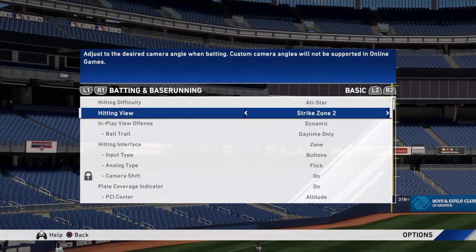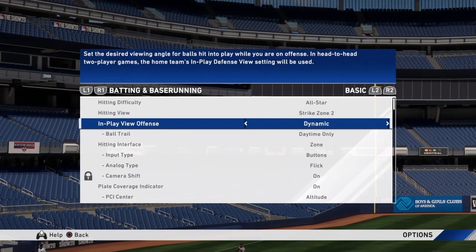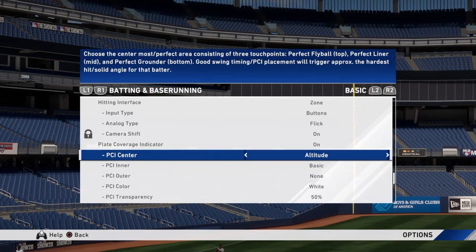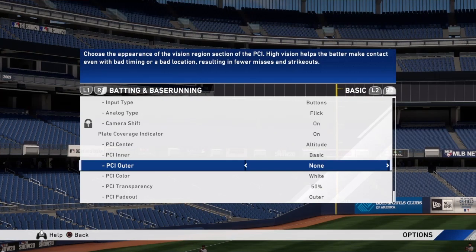For your settings, put that on All-Star. You want to have hitting view Strike Zone 2, dynamic daytime, zone obviously. But when you get to the PCI settings, you want to put it on Altitude. PCI Inner: Basic.